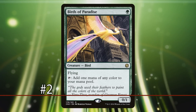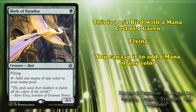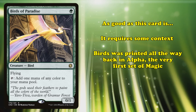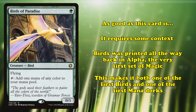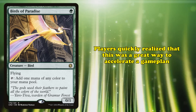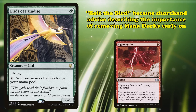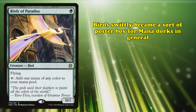At number 2, we have Birds of Paradise. This card costs one green mana and has 0 power and 1 toughness, as well as flying. It can be tapped to add one mana of any color to your mana pool. Birds of Paradise was first printed in Alpha, the very first set of Magic the Gathering, making it not only one of the first birds but also one of the very first mana dorks in the game. Players quickly found it was a very strong way to accelerate their game plan, and the term 'Bolt the Bird' would become an enduring phrase in the Magic community, because of the importance of killing mana dorks before the game got out of hand.